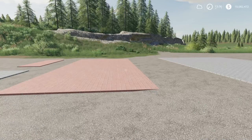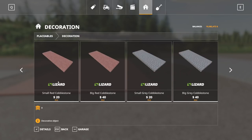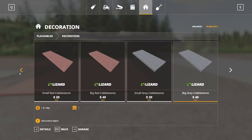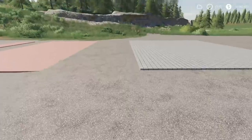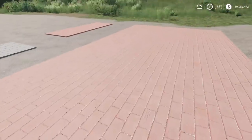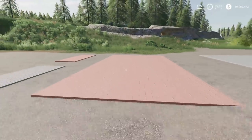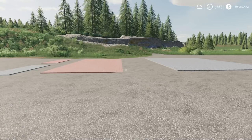Next up, we have the Cobblestone, by ECOS. This is 2.16 megabytes to download, for all platforms — each one is just one slot on console. Found in the store under Decoration. There are four options: small red cobblestone, big red cobblestone, small gray, and big gray. If you want a little brick or cobblestone pad somewhere on your map, this is the mod for you. That is the Cobblestone by ECOS.